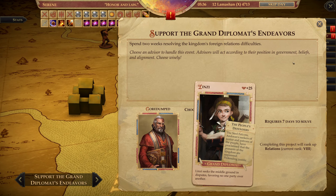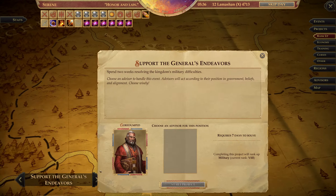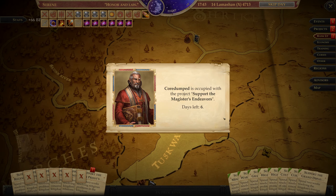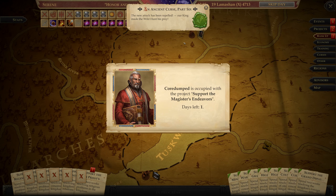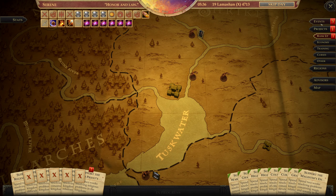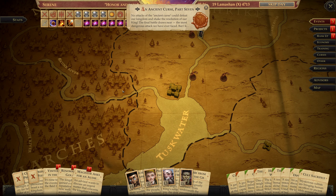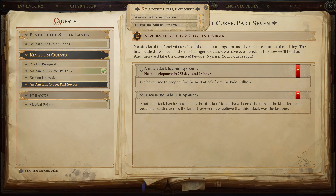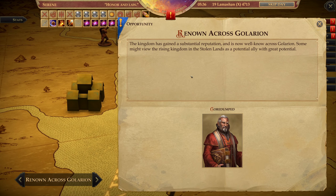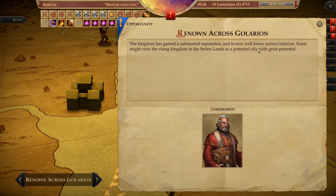New rank up — she is now occupied but she is at rank 8. You are also occupied. Rank 7 — let's go to rank 8. We're going to get the report now. Ancient Curse Part 7 — 262 days. Renowned across Galarian — the kingdom has gained a substantial reputation and is now well known across Galarian. Some might view the rising kingdom in the Stolen Lands as a potential ally with great potential.